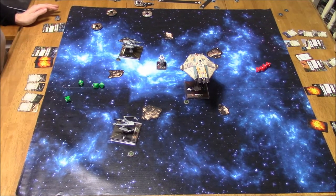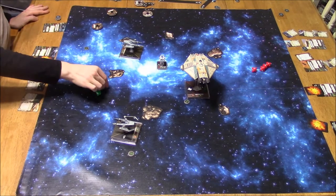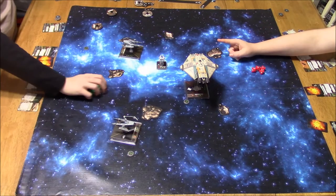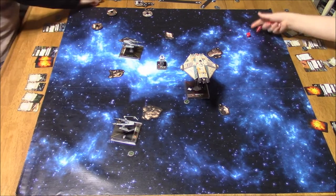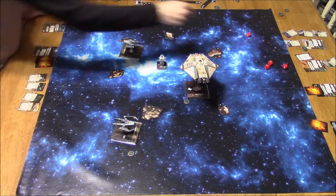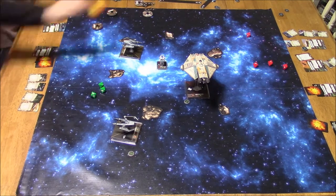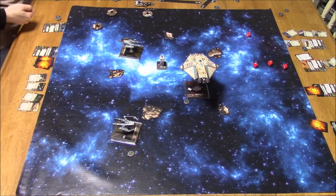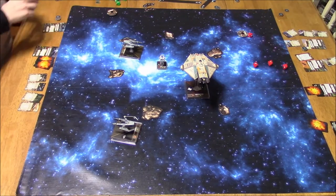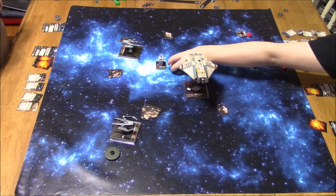He's got 4 attack dice on my IG — this is going to get nasty. Four hits; turning one into a focus. Spending my focus, got 3 evade: no damage. So that was pretty lucky — good thing I kept my focus token. And the A-Wing shoots; I changed one to a focus, and I take a damage — 1 got through. So now I've got 1 hull left on the IG farthest from the camera.